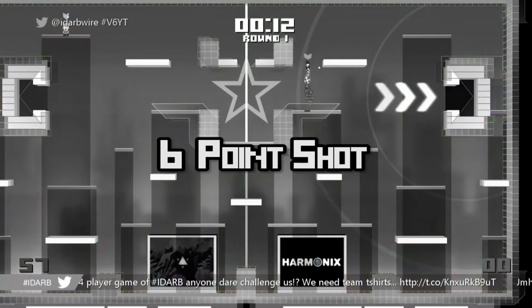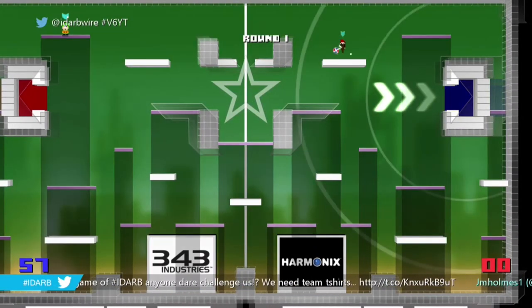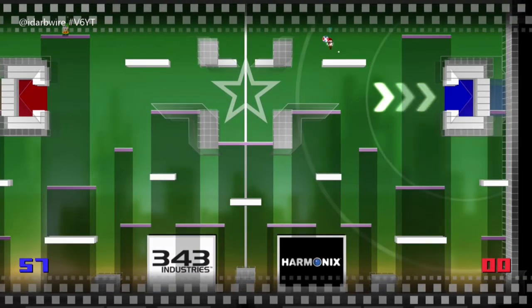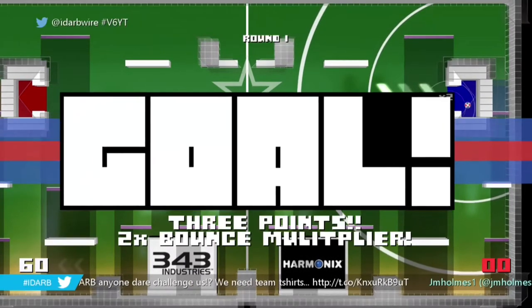Next up, a 6 point shot to throw your enemies off. Jump straight above the white platform, hit your head on the ceiling, and aim lower 45 degrees — hit it right on the lip and you can make it an easy 6 points.